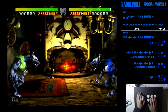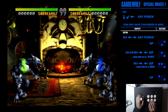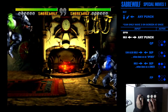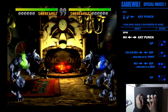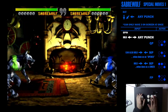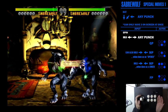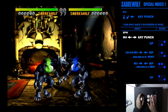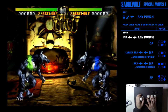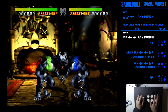All right, we'll go to Sabrewolf's stage now and get into the other moves. I'll show his howl a little later, but basically other than the howl and the projectile, all of his other moves are going to be charge back press forward, or charge forward press back. Charging back and pressing forward with punch is a two-hit spin, and all punches do the same move — it just changes the range.